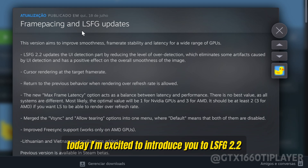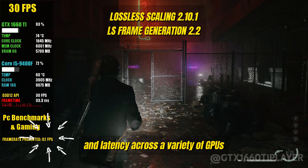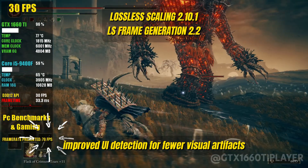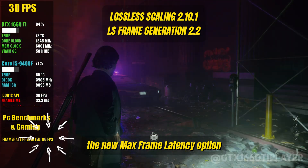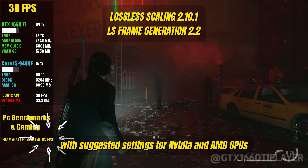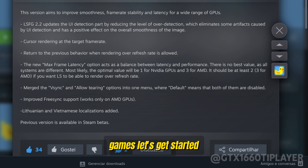Today I'm excited to introduce you to LSFG 2.2, the latest update for Lossless Scaling Frame Generation. This version enhances smoothness, frame rate stability, and latency across a variety of GPUs. Key updates include improved UI detection for fewer visual artifacts, cursor rendering at the target frame rate, and the return of rendering above refresh rate. The new max frame latency option helps balance latency and performance, with suggested settings for Nvidia and AMD GPUs. Let's dive in and test these new features to see how LSFG 2.2 enhances the fluidity and performance of demanding PC games.